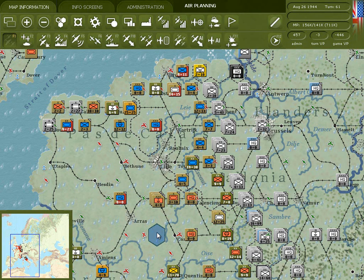Depots are the heart of the War in the West logistics system. Depots can exist in a city, town, or airfield as long as they are considered to be on the supply grid. This can be either a working rail line that goes through the location or if the location has a port.